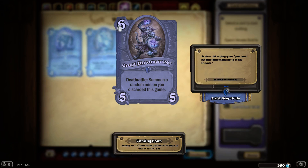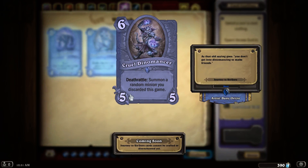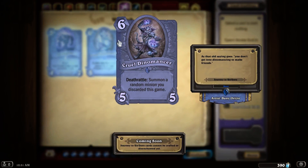The last card for Warlock is a 6-mana, 5-attack, 5-health creature called the Cruel Dinomancer. It has a Deathrattle: summon a random minion you discarded this game. For 6 mana, being a 5/5 it's a little weak, and the Deathrattle isn't actually that great either. Maybe if you had Clutchmother Zavas discarded and it counts as something you could summon that would make sense. Otherwise there's a lot of gambling for a slightly weaker card — not super hot on this one.